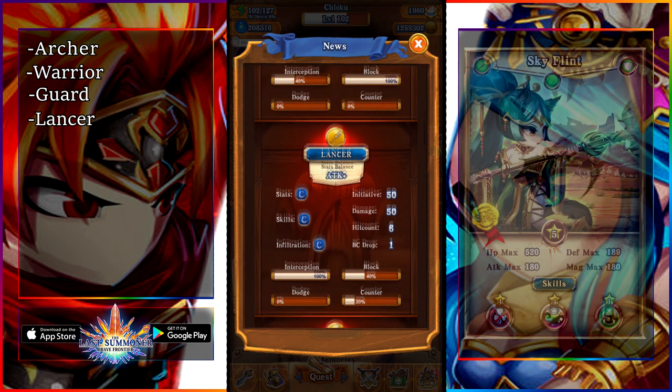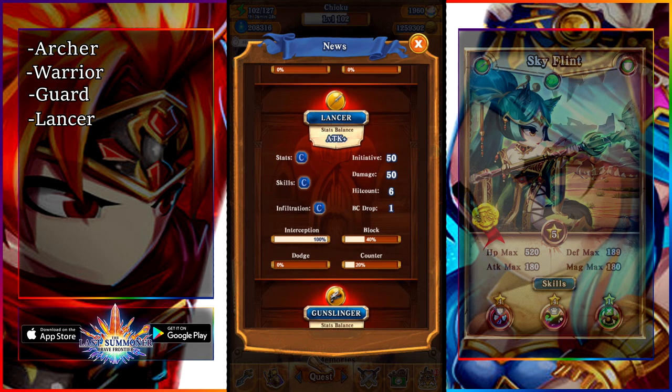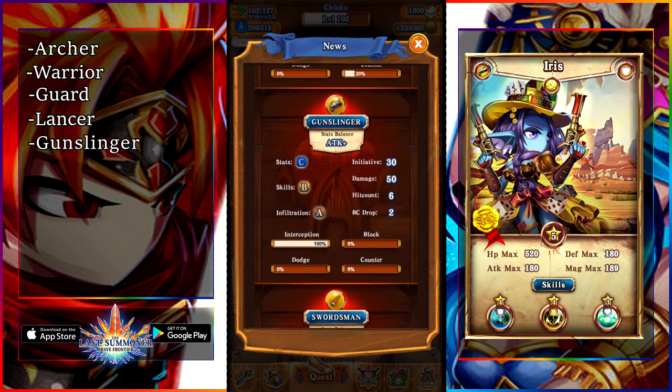Next up is the Lancer unit. Lancer units have pretty awful stats. They have a high interception rate, but their attack is honestly kind of average, and they have a pretty good counter rate as well as a block rate. They're all-around units, but in my opinion I would probably use them the least, as they're not very good in most situations.